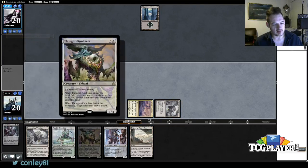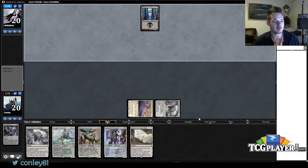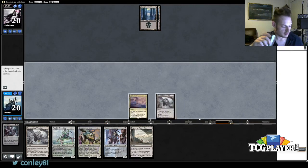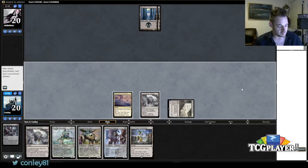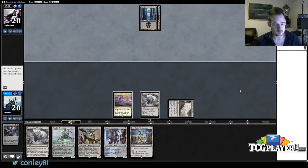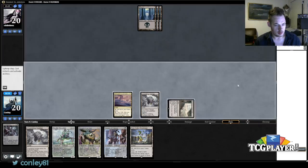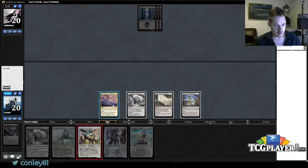If I didn't have both Reality Smasher and Thought-Knot in my hand — which I think are the two most likely things to be named by Infinite Obliteration — I wouldn't actually worry about the card. But losing one of those two lines is pretty bad for me here. Alright, play the Ruins of Oran-Rief — it's very, very strong, one of the strongest cards in the deck in my opinion. Then I get the Kalitas with Bearer of Silence.